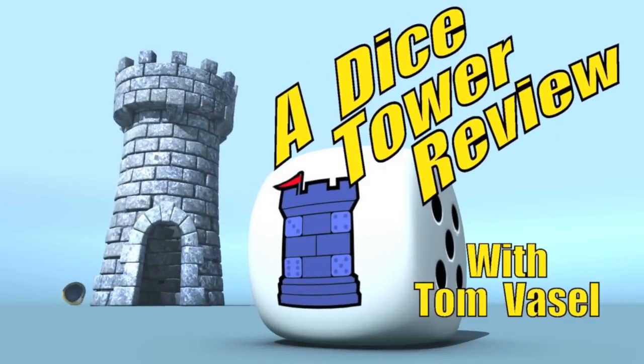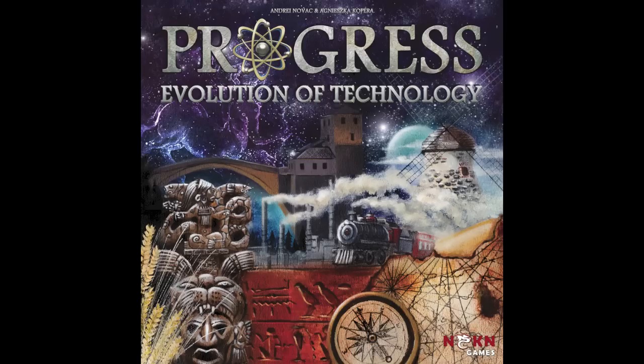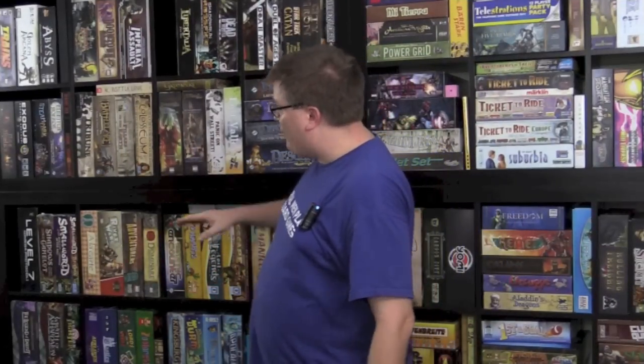It's time for another Dicetower review with Tom Vassell. A game that I really enjoy is Exodus Proxima Centauri, from NSKN Games. It's a 4X spaceship game, and one of the things I like about it is the technology tree. Here we have another game from NSKN Games called Progress: Evolution of Technology. This is essentially a technology game — it's like a 1X game, just building a tech tree.